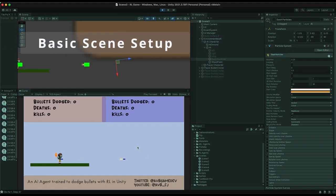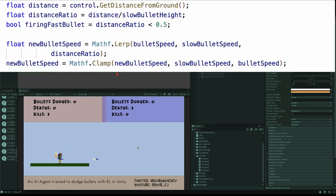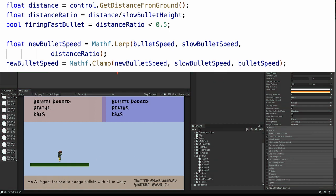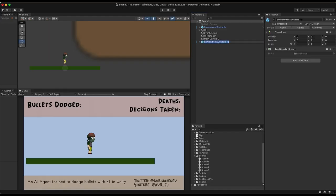First, I added another discrete action to the player for allowing it to shoot bullets. Bullets fired while jumping have a lower speed, while bullets fired close to the ground are faster. I also added a cooldown period between each shot so that the agents can't spam it on every step. Finally, I duplicated the environment, shifted it, flipped it on the x-axis, and now I have two players.